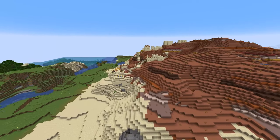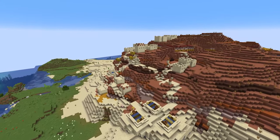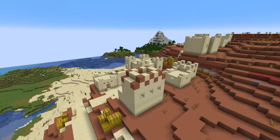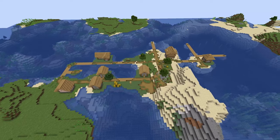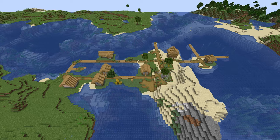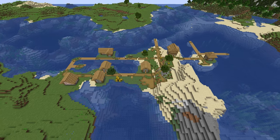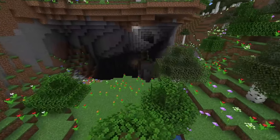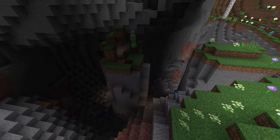I had mentioned in the last video that the cloud level was still at Y128 even though most block generation was going up to about that height. Fortunately they changed it in this snapshot to Y192, which makes things a lot easier to see — especially in the new mountain biomes. Speaking of mountains, the old mountains biome and gravelly mountains have been renamed to extreme hills and gravelly hills, which makes sense since the new mountains actually reach Y220 to Y260.